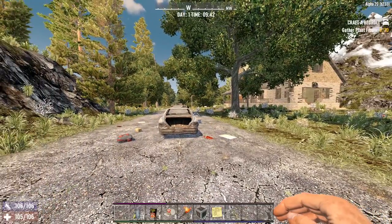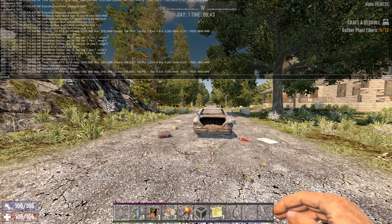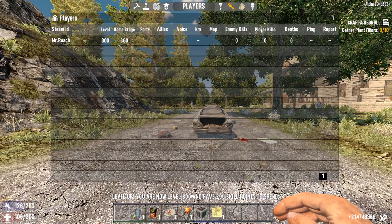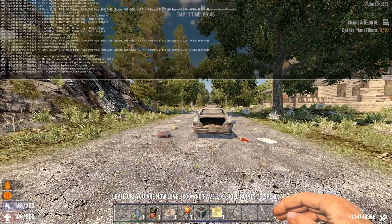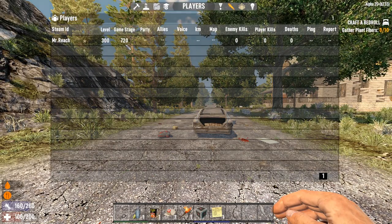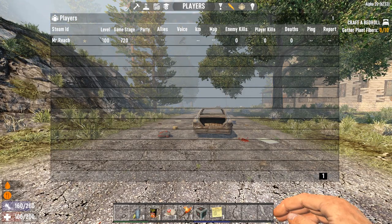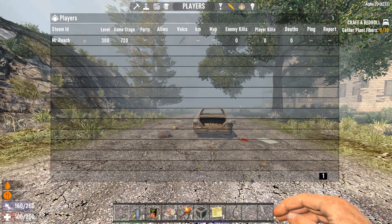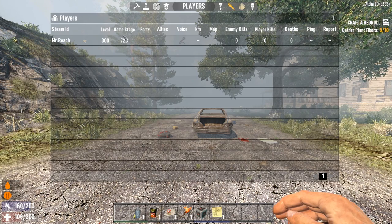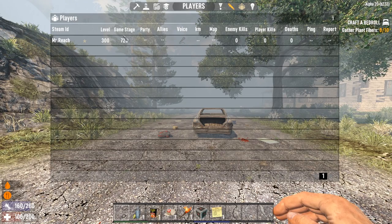Someone would spawn in and there'd be another player nearby at max game stage — which I believe is 720. Let's just give that a try. Give yourself as much XP as possible. The max should be 360, and I'll set the day to 7,000. There you go — at 720, maxed and capped. That's the highest your game stage can actually go with your level; it can't go any higher. So if someone's walking around with that near you, they have the potential to spawn in higher level zombies. Don't hang around those people.